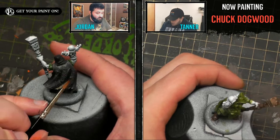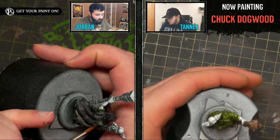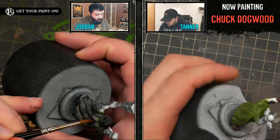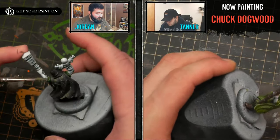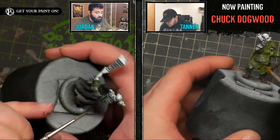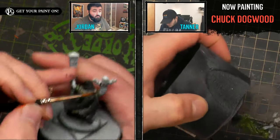So Moldy Ochre on top of a tan leather like Rucksack Tan — that sounds like it would be really awesome. Yes, it definitely will work there. I like to use non-adjacent colors when highlighting: if I'm highlighting a blue, I want to use a non-blue adjacent color to highlight with because it's more visually appealing — it creates more contrast between the two colors.